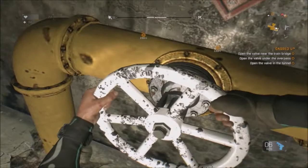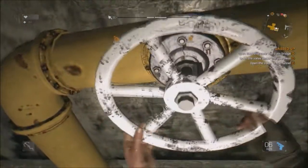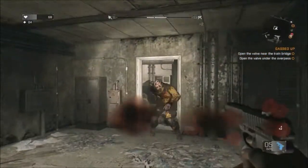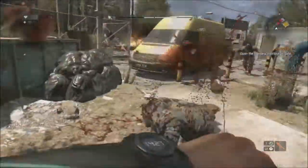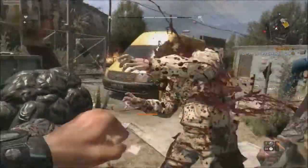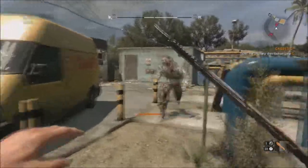Dying Light is a survival horror game based around survival and zombies. It mainly focuses on the atmosphere and player movement. If you have played Dead Island, you should already know the basic mechanics: craft melee weapons and bash zombies' brains in while collecting supplies to survive. The single player is really fun with lots of activities to keep you entertained for hours.